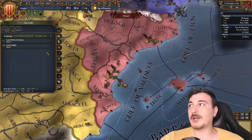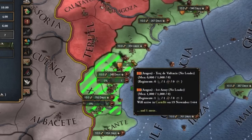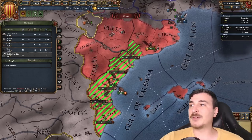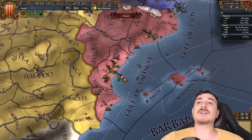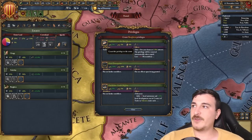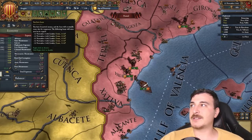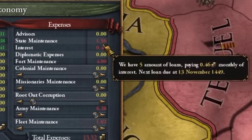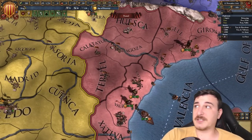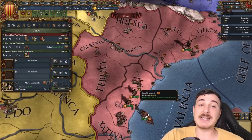We're going to make one army group and send them over to Byzantium. Let's also build some more galleys because we'll need extra support for our conquests in the Mediterranean — we need a strong fleet. If you need money, don't forget the burger loans are always available, and it is insane how good this is — 0.46 interest for 500 ducats at the start of the campaign is a massive deal.